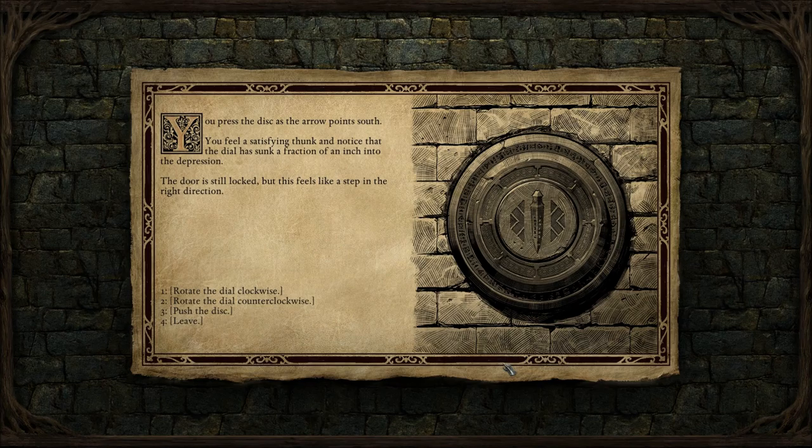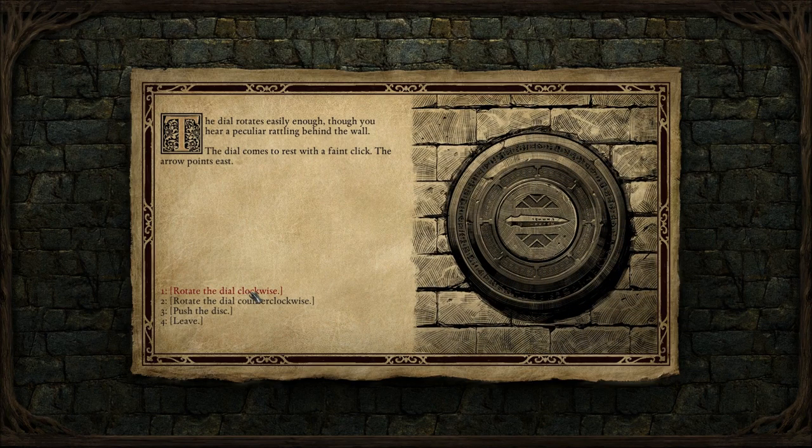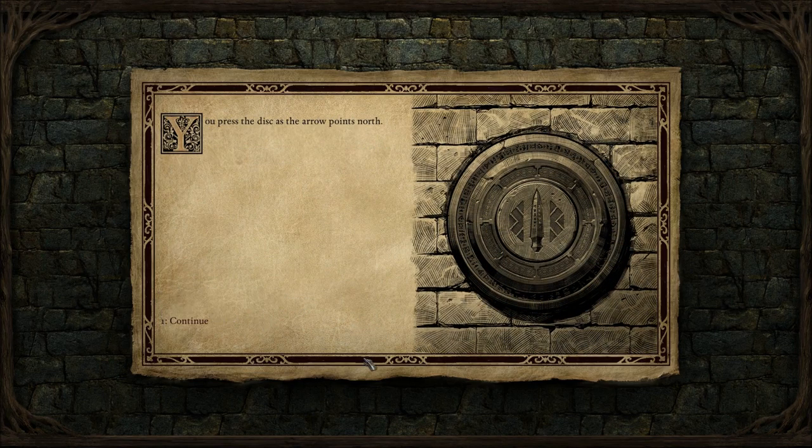The door is still locked, but this feels like a step in the right direction. Going clockwise to West — push the disc. East: you feel another thunk and the dial recesses further into the stone rings. East pressed — after a small thud the dial sinks a hair lower into the stone molding. The change is almost too small to see, but it seems to indicate progress. North — you press the disc as the arrow points north. After a few seconds the disc recedes deeper, you hear a clunk and a rattle of chains, and the door nearby swings open. The way is clear!